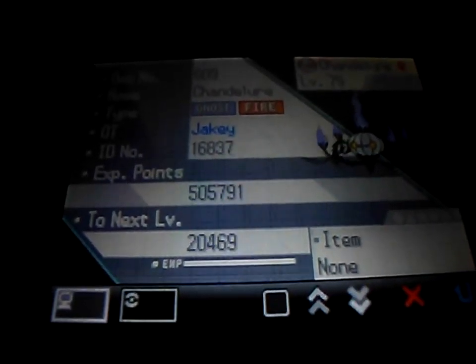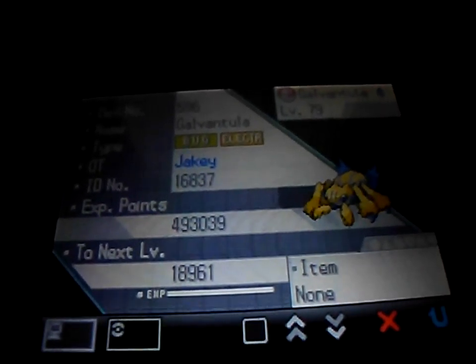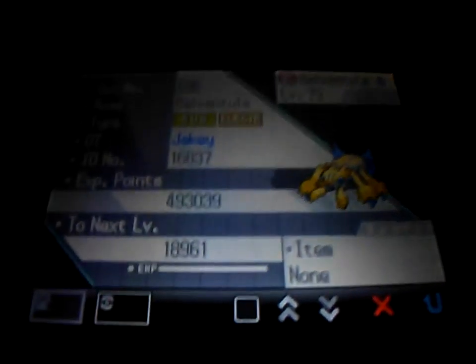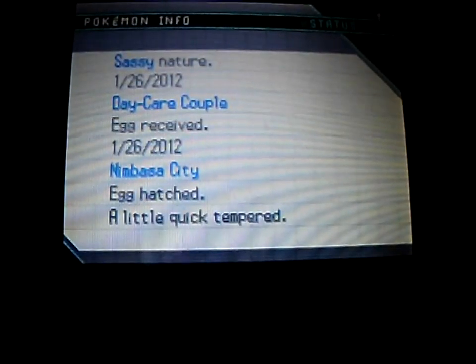Yeah, I evolved Litwick into Lampent and then evolved into Chandelure. Galvantula, level 79 — and yes, I did say I got a Joltik and evolved it into Galvantula. Swellow, level 81, and Swampert, level 83. So I think I'm actually ready to go battle my rivals in the Pokemon League and stuff like that.